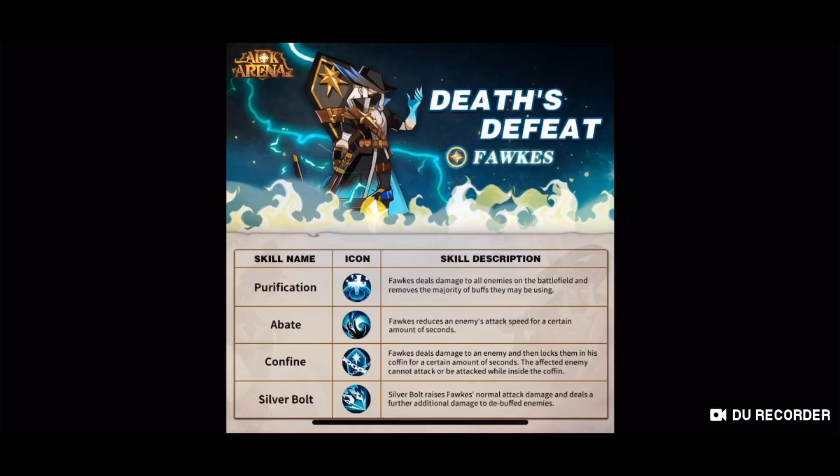And then Silver Bolt — Silver Bolt raises Forks' normal attack damage and deals further additional damage to debuffed enemies. So Forks looks like a pretty decent hero. He has the ability to temporarily nerf enemies and lock one away in his coffin, which sounds really cool.